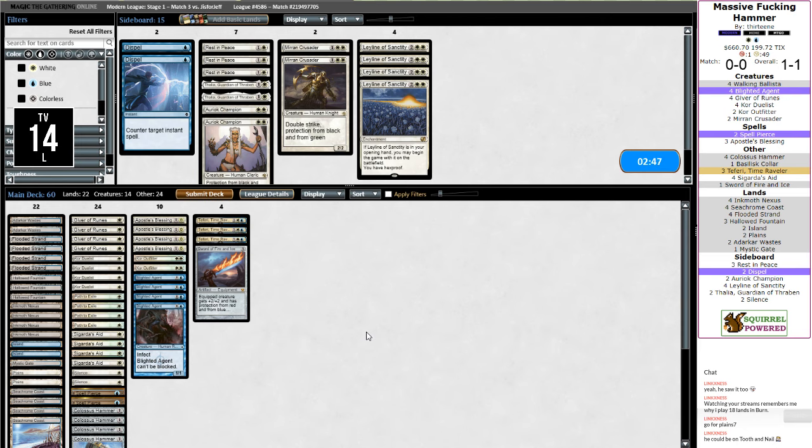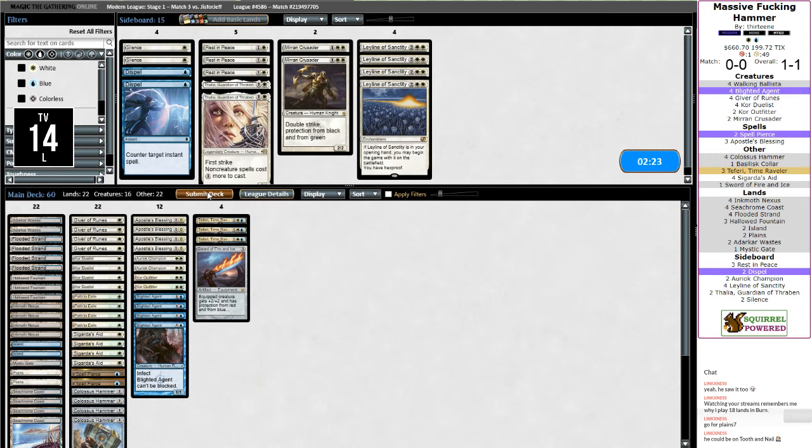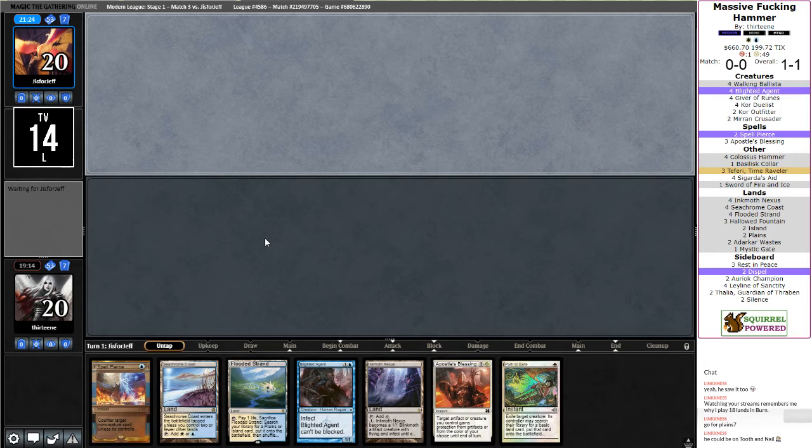Thalia on the draw is probably actively worse than on the play, and I didn't even want her on the play. Now that I've seen the Rabblemaster, Aurok Champions are looking mildly more interesting — but still probably not worth it. I just have so many unblockable creatures. Actually, seeing those, I probably want those over Silences. Silences can buy me a turn versus land destruction, but that's just buying a turn and not doing anything productive. Aurok Champion can continuously block — they'll still generate tokens, but I'll gain life every time a token enters.